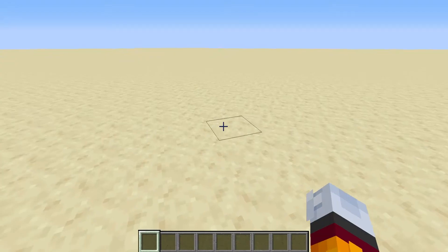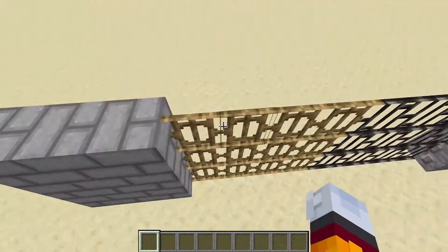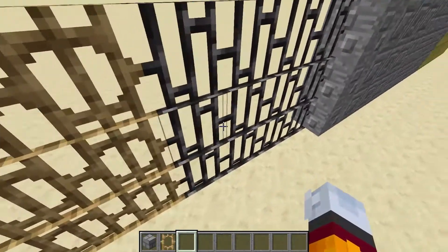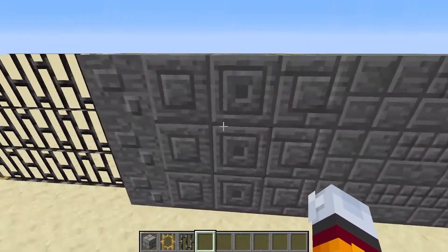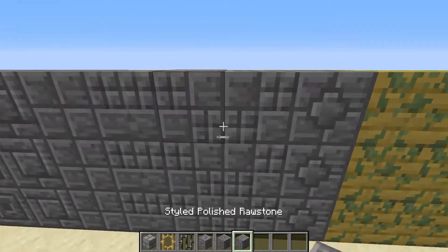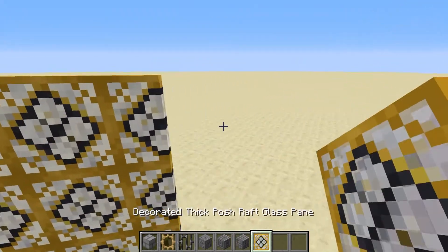So, moving on to the next mod. Here's another Minecraft mod — the Styled Blocks mod, which I'll also leave in the description. It has smooth stone bricks, wooden bars, seared iron bars, styled raw stone, styled polished raw stone, and many different wood types and glass types.